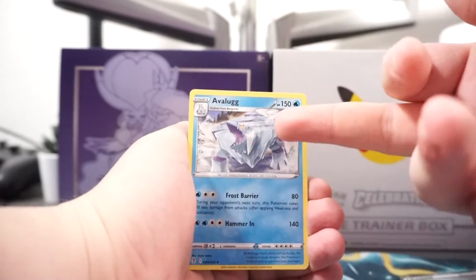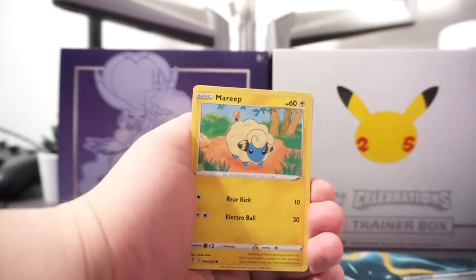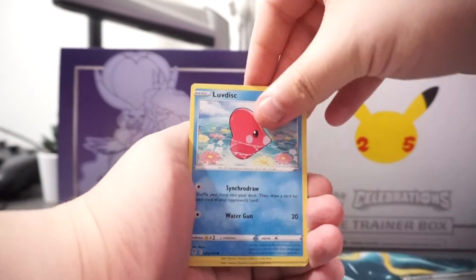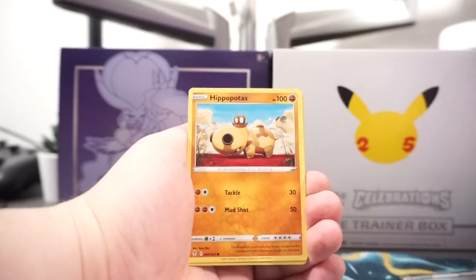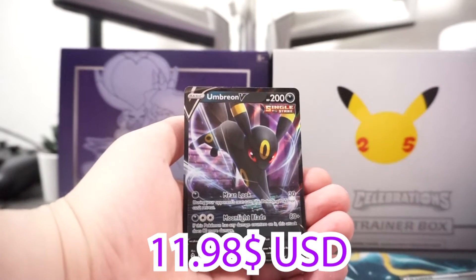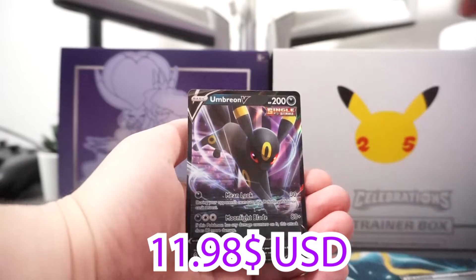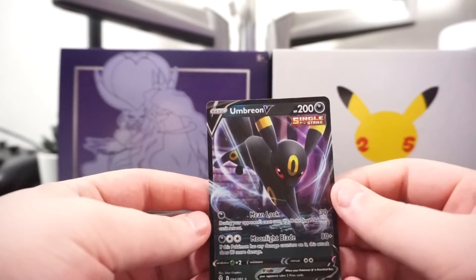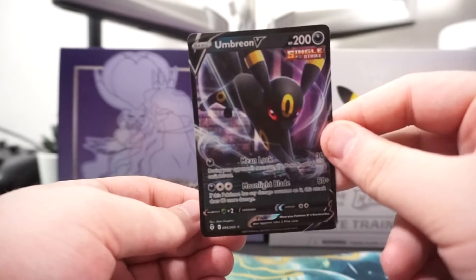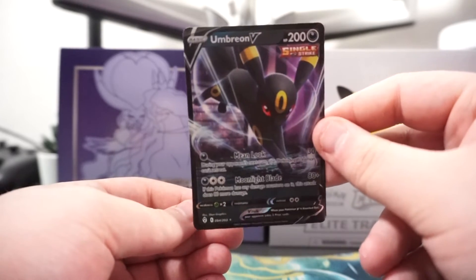I like him, he's really cool. Weavile, Love Disc, Doobl, Hippopotas, Sableye — and another Umbreon V! That's my second one I've pulled. That's actually not bad — a pretty good V pull right there. Awesome boys!